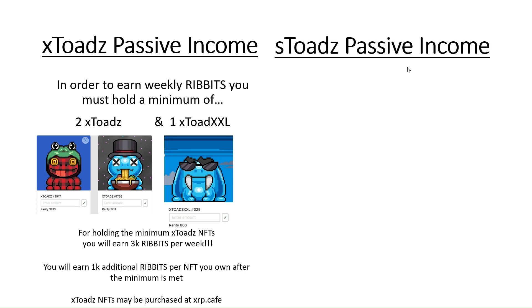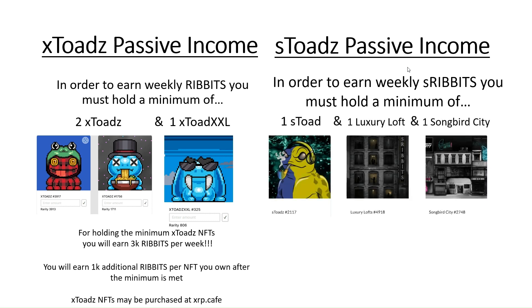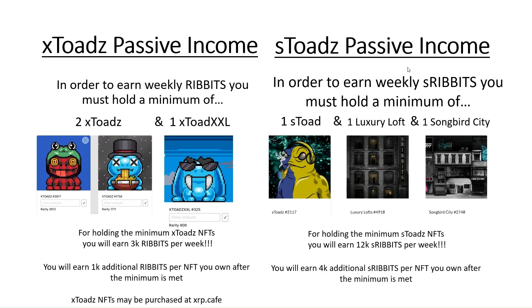For the S-Toads passive income side, in order to earn the weekly S-Ribbits, you must hold a minimum of one X-Toad, one Luxury Loft, and one Songbird City. For holding the minimum, you will receive 12,000 S-Ribbits per week. You'll earn an additional 4,000 S-Ribbits per NFT you own after the minimum has been met. The S-Toads NFTs may be purchased at sparklesnft.com — the link will be down in the description.